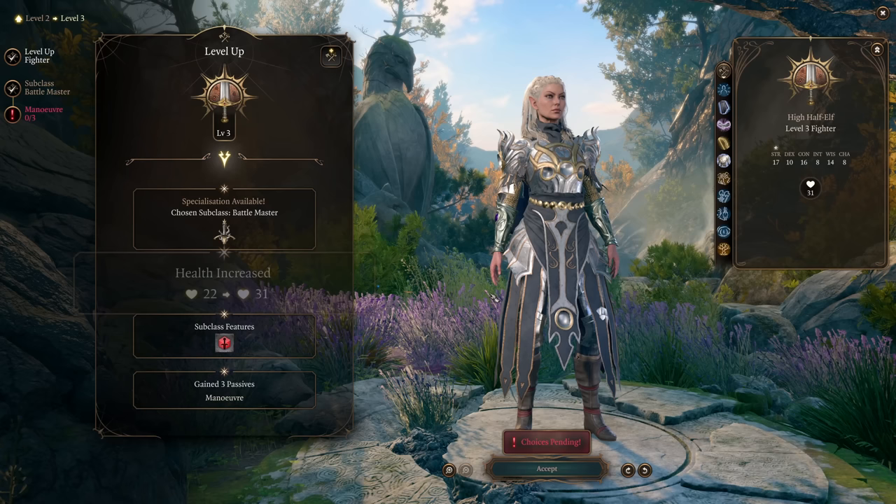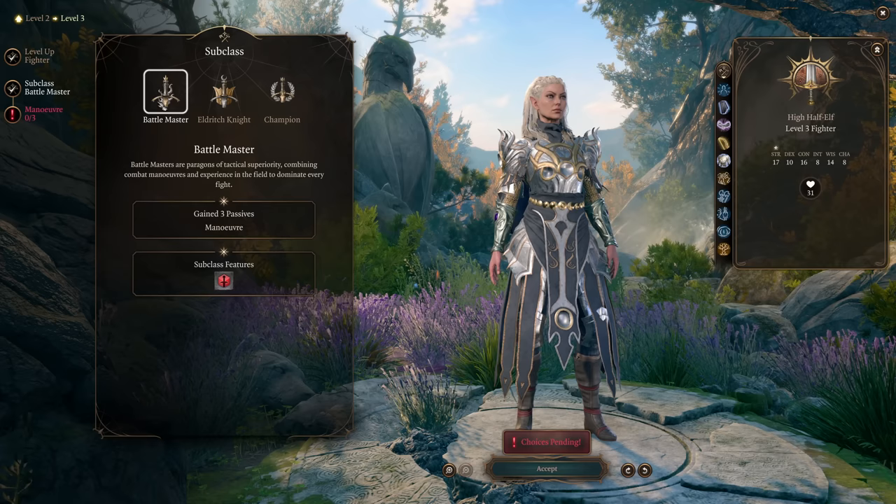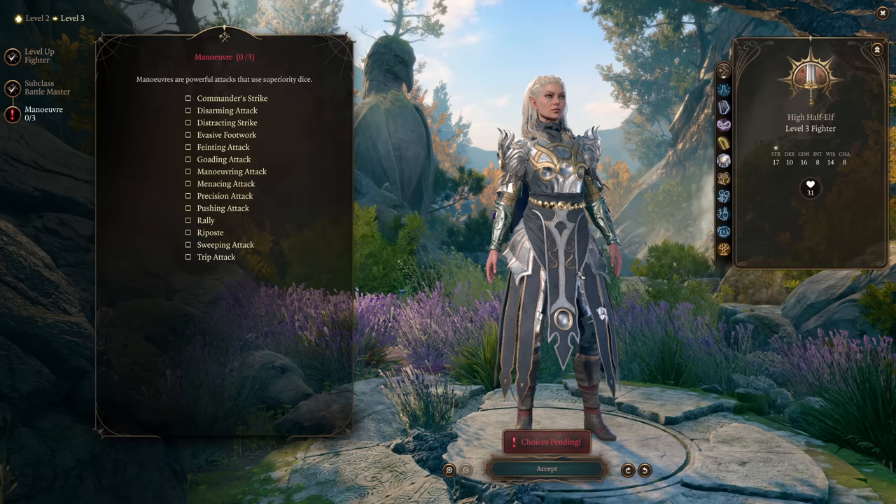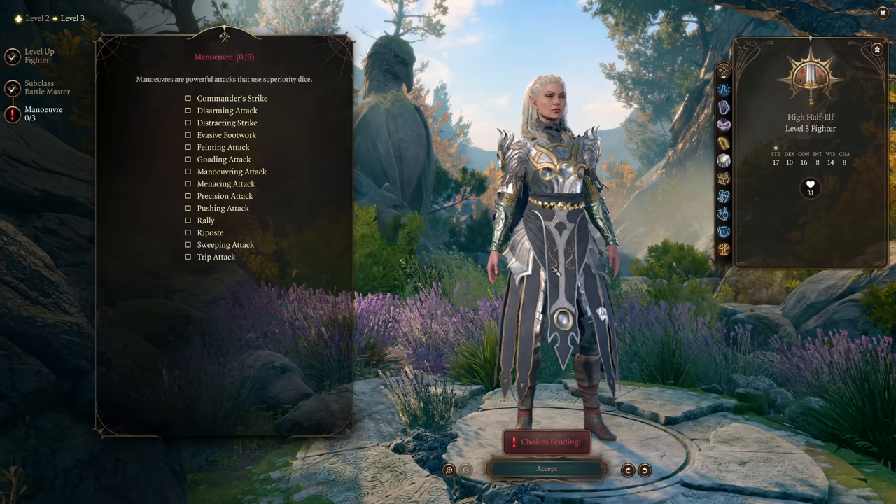At Fighter level 3 we have a choice of subclass and as almost always I'm going to recommend Battlemaster. Battlemaster maneuvers are extremely powerful and give you a lot of optionality. I also think it fits very well with Jaheira's personality as a wizened veteran of many campaigns — having these complex combat maneuvers at her disposal makes perfect sense.